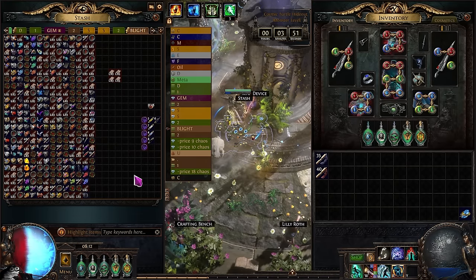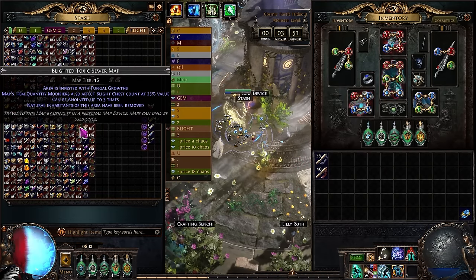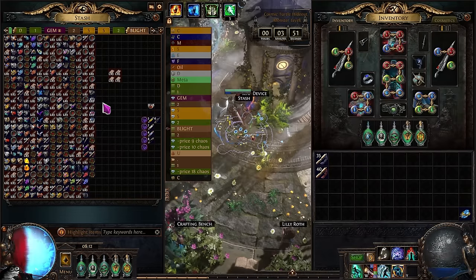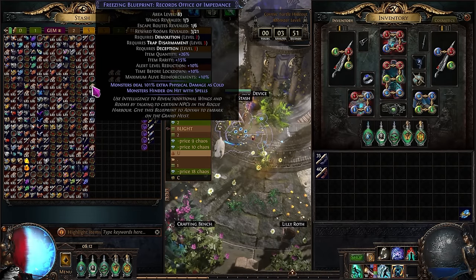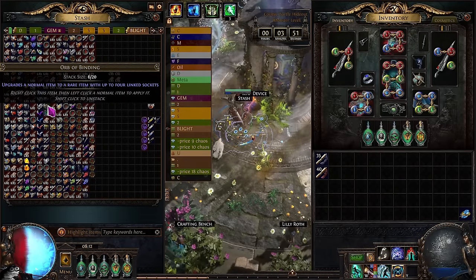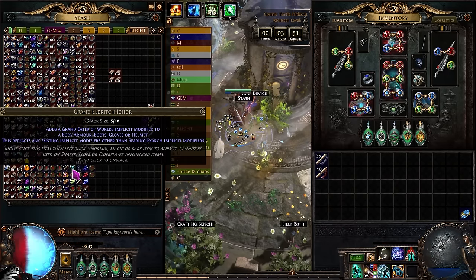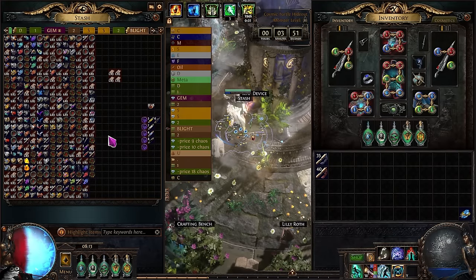One, we're going to get a lot of blighted maps. Two, we're going to get ourselves a lot of scarabs, which we can very easily sell in bulk. And three, we're going to be getting ourselves a lot of contracts, which we're going to also be able to bulk sell very easily through the new bulk feature, with the rest of the currency in here just being random bubblegum currency — which you typically would just keep for yourself or can sell if you really want to. And a bunch of maps and just a few miscellaneous items here and there, such as some eldritch items or some extra unique items that you might randomly see along the way.